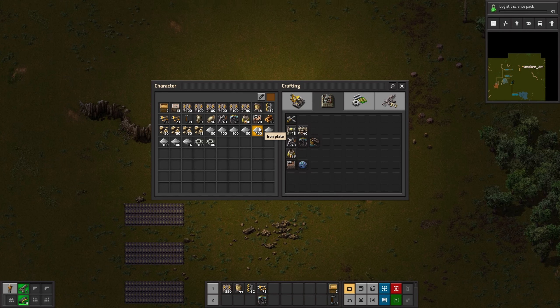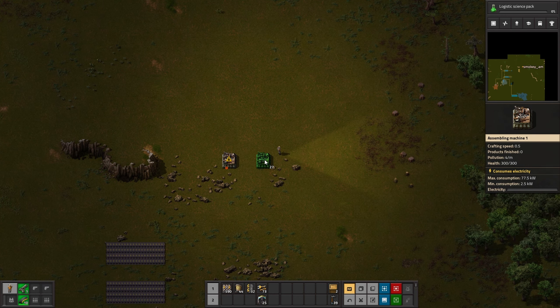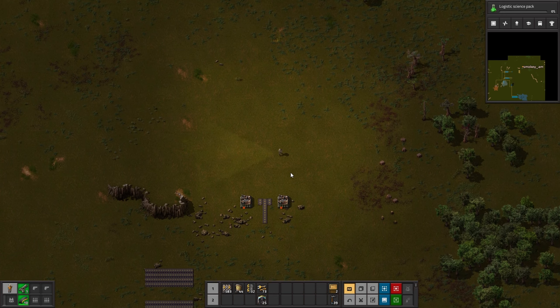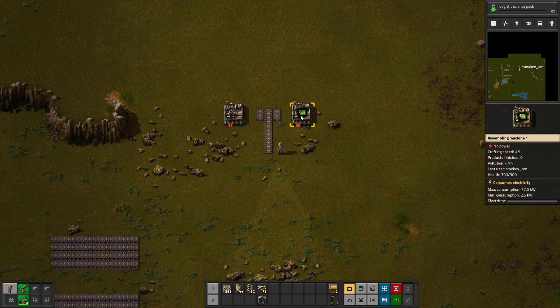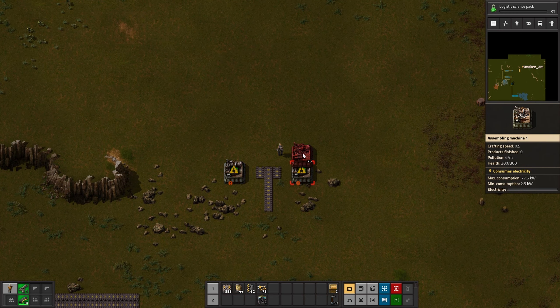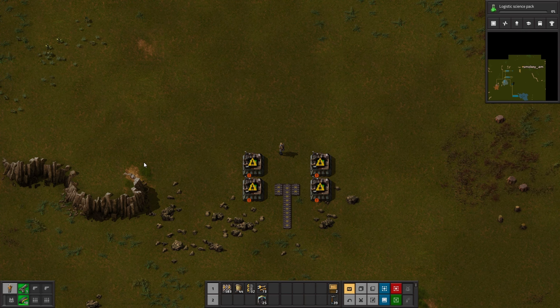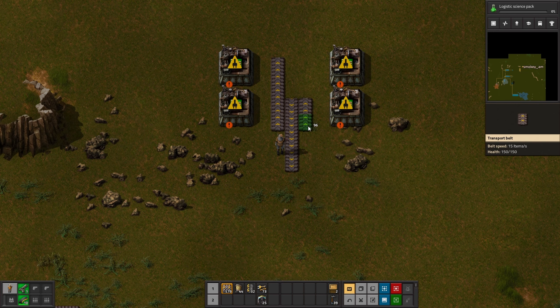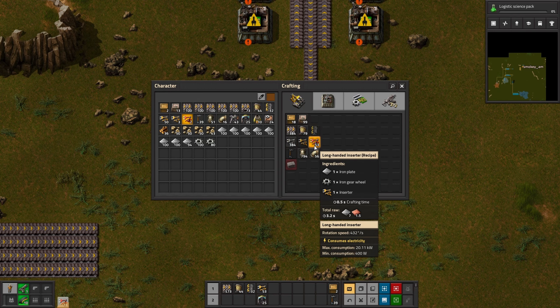So this is our bus — let's say we start basically from here. We have a little bit of space and we're going to be doing this on two sides. This will be one belt of green circuits. Let's just mark these so we don't forget — shift and right-click copies settings from the assembly machine, and left-clicking puts it back. Shift right-click and shift left-click on all of them. We're going to need some long-handed inserters, so we're going to start making them.